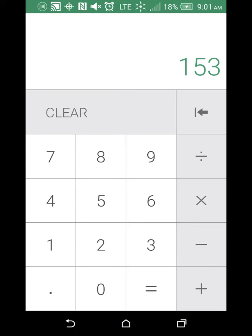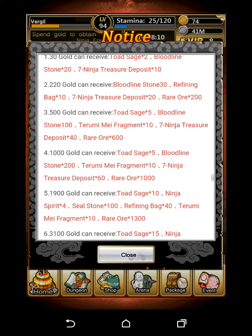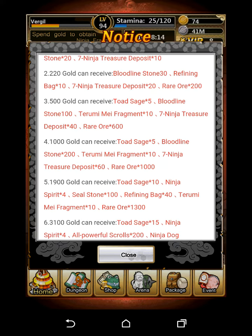I'd recommend making the 5,000 gold day your last day, since they sometimes offer double gold recharge. For the remaining three days, you need to get fragments across two of them. Buying 1,000 gold each day unlocks 20 fragments per day — 500 gold gives 10 fragments and another 1,000 gives 10 more, totaling 20. Do this for two days to cover the remaining 48 fragments, with some left over.